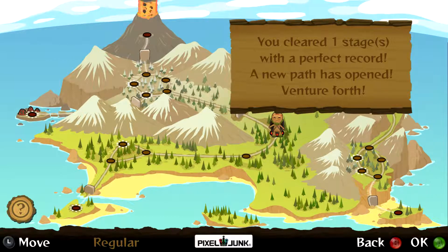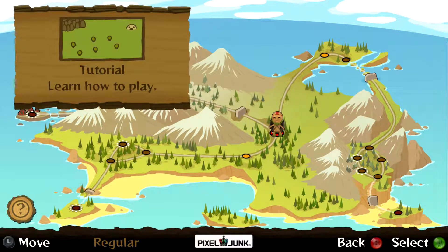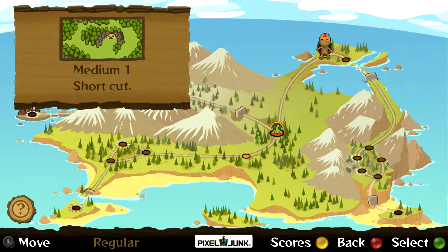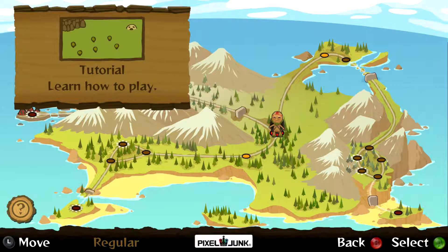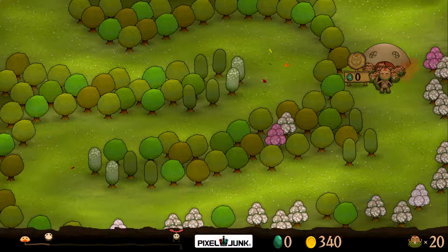I don't think that was a perfect record - I think it just gives you one rainbow to begin with. We can either go up or down on the map - it shows you the difficulty of the stage. This is the tutorial shortcut area. We need seven rainbows to go a certain way. You get a rainbow by beating a stage, I think with a perfect score. Let's do Easy One.